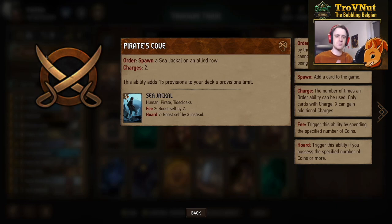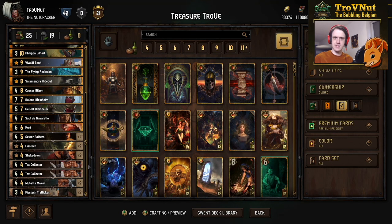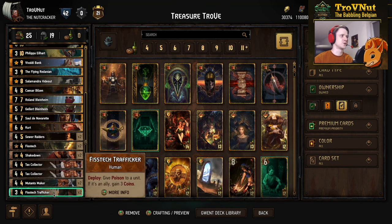Each charge spawns a Sea Jackal on the row of your choice. The Sea Jackal has four power, and for two coins he can boost himself by two — but if you have seven or more coins, he boosts by three instead, giving you a 50% return. This leader ability basically always gives you a spender, which is really good. So if you're at seven, eight, or nine coins, you gain three points for two coins. That immediately gives us the theme of this deck: gaining coins and spending them as efficiently as possible.